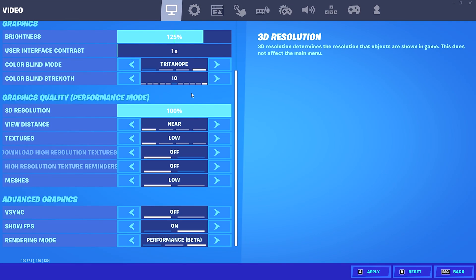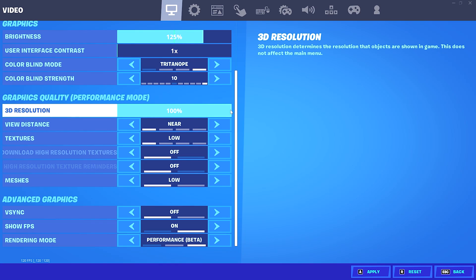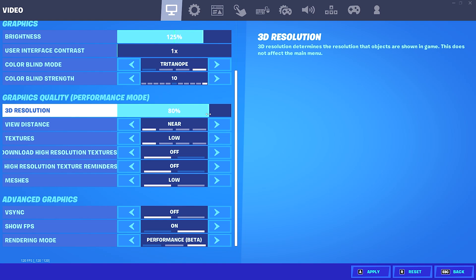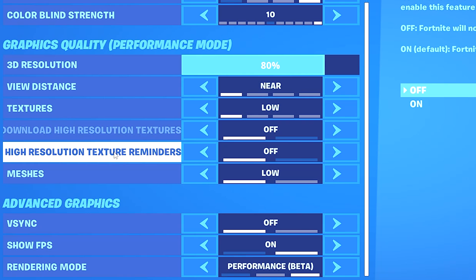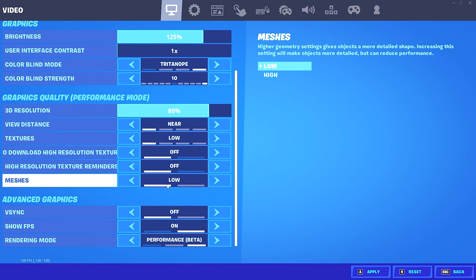In the graphics quality settings, I have my 3D resolution set to 100%. However, if you're on a low-end PC, I highly recommend setting it to 90% or 80%, because that is going to give you an FPS boost and it also will lower your input delay. For view distance, I have that set to near. My textures are on low. Auto-download high-res textures and high-res texture reminders — be sure those are both turned off. And of course, make sure you're using low meshes, because these do give you the lowest amount of input delay.